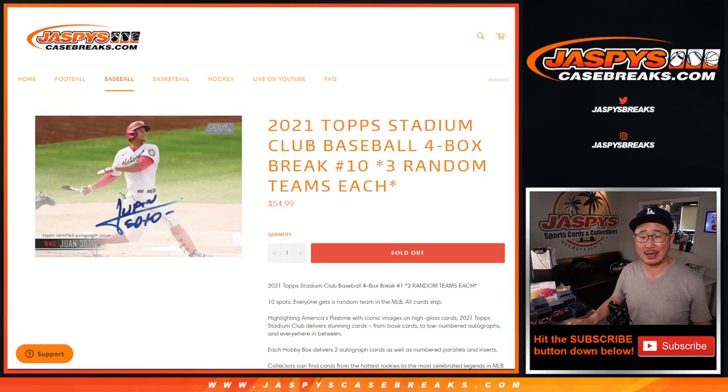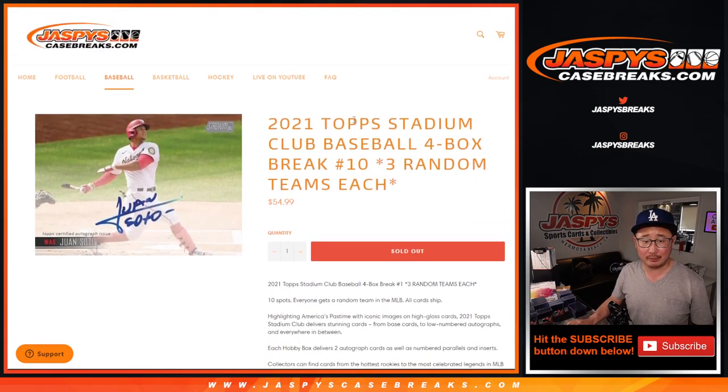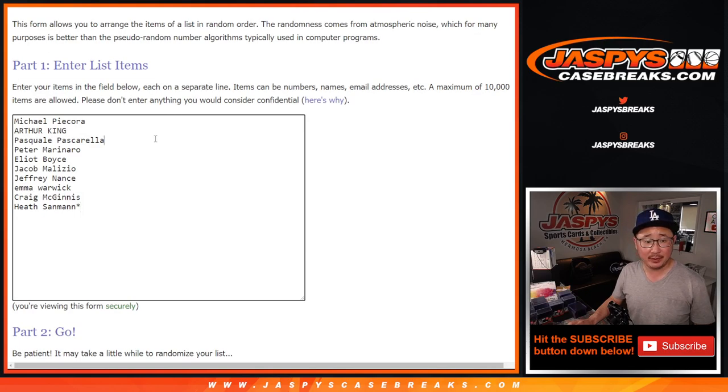Hi everyone, Joe for JaspiesCaseBreaks.com coming at you with 2021 Topps Stadium Club Baseball 4-Box Random Team Break number 10. One spot gets you three teams in this 4-box break and all cards ship. A lot of great hits here, excellent photography, a lot of great stuff, really friendly price point too.